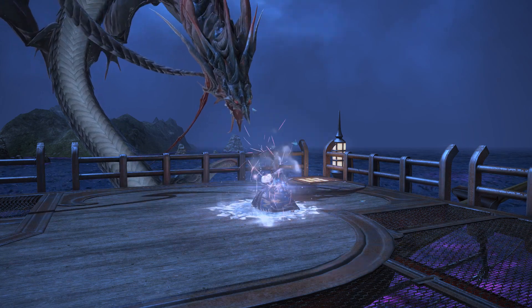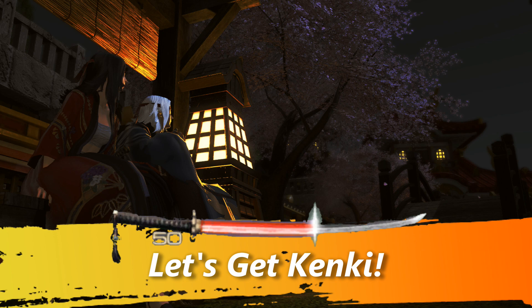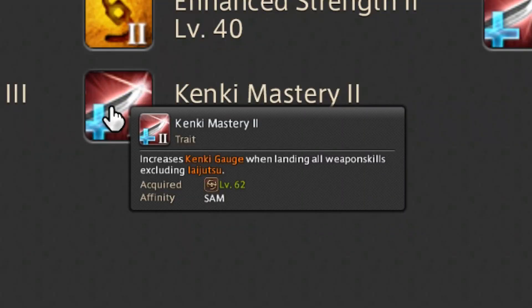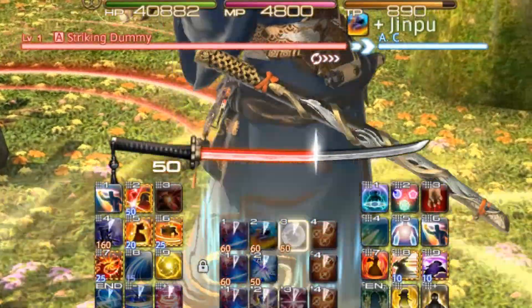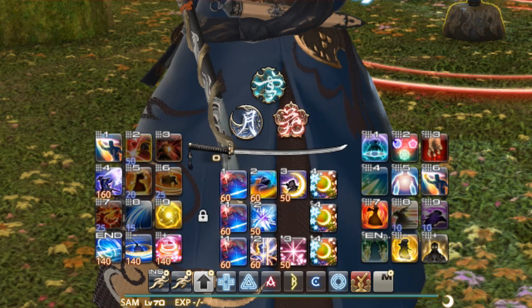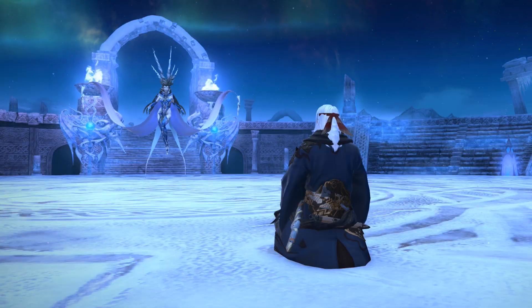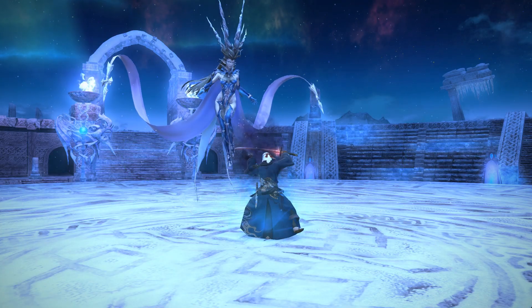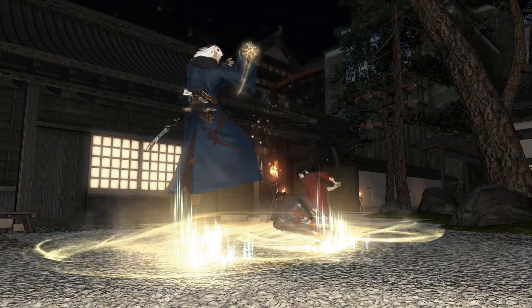Next, let's look at the Samurai's other job gauge: the Kenki gauge. Kenki is a resource generated primarily by performing certain weapon skills. At level 62, with the Kenki Mastery 2 trait, all weapon skills excluding Iaijutsu skills generate Kenki. Alternatively, by using the Hagakure ability, any active Setsu, Getsu, and Ka effects are converted into Kenki, with each effect increasing the Kenki gauge by 20 points. One last way Kenki can be generated outside of weapon skills is through the Meditate ability, which gradually increases the Kenki gauge for 15 seconds — this effect only works when in combat.